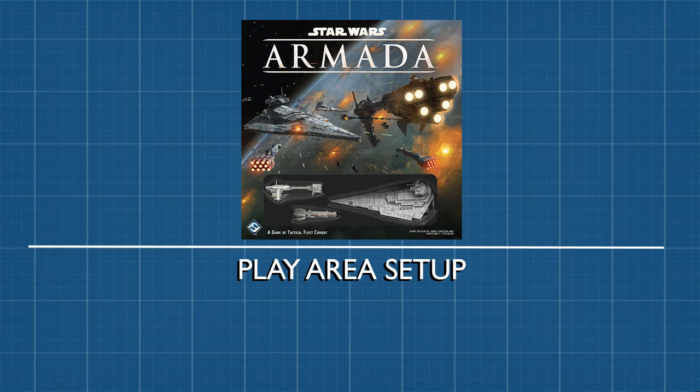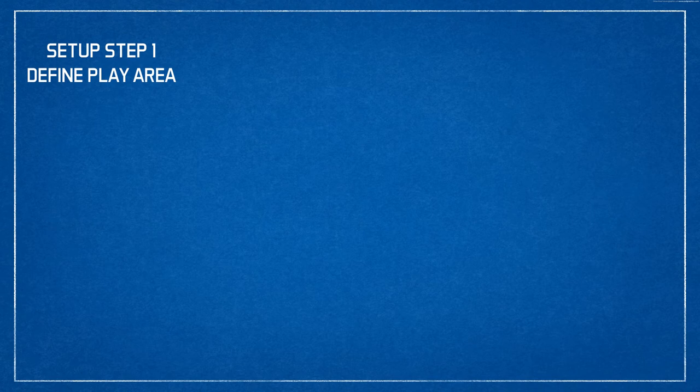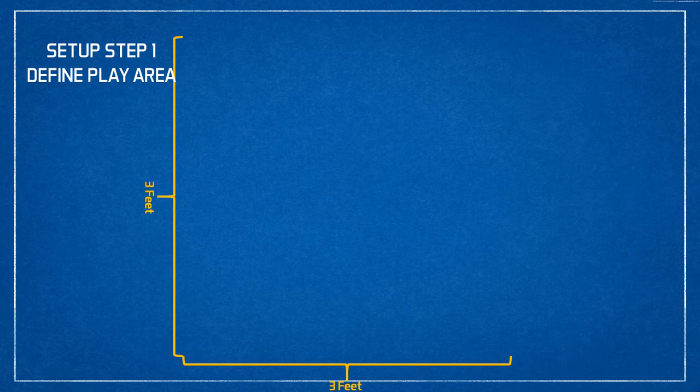Star Wars Armada is a miniatures game, and that means you'll need a fairly good size open space to play. So first, let's learn how to set up the gameplay area. In step one, you're going to define the play area. For the first few practice games, find a clear area that is 3 feet by 3 feet. At each corner of the 3 by 3 area, place one of the setup area markers.